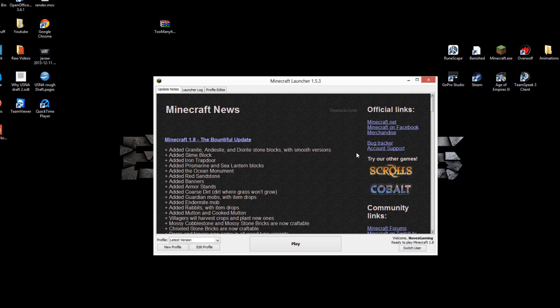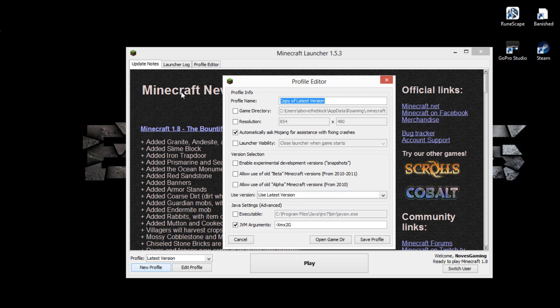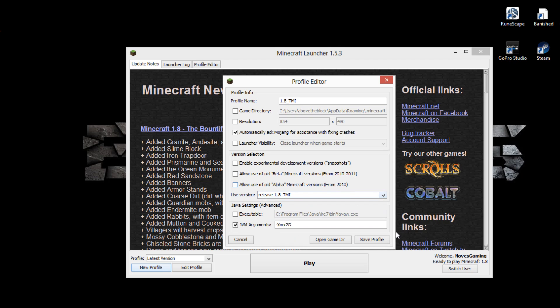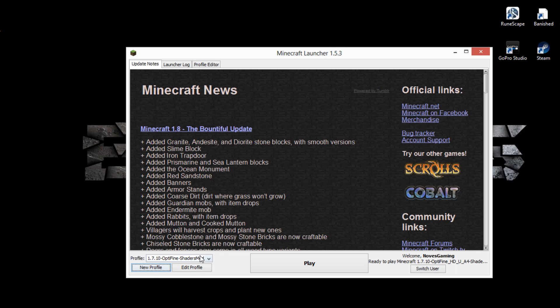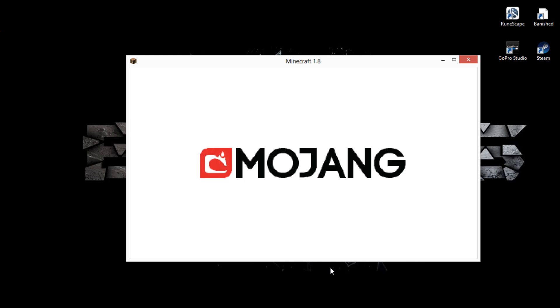Go back and open Minecraft. Once it's open, go to a new profile and name it whatever you like — for example, '1.8_TMI.' This just helps you identify which version to launch. In the profile settings, find 'Use Version' and select 'release 1.8_TMI' from the dropdown, then click Save Profile. Go to the bottom left, click 'Choose Your Profile,' select '1.8_TMI,' and click Play. Minecraft will now download all the necessary Too Many Items files and launch.